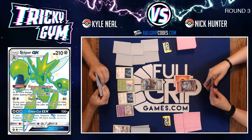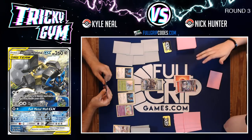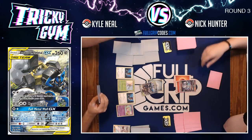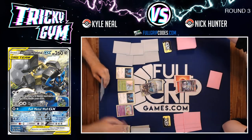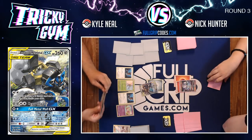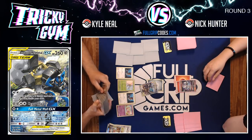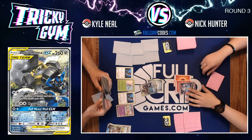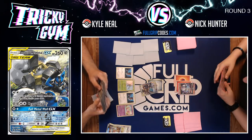Kyle runs Silvally GX in his deck and uses Professor Oak's Setup on the first turn — putting a Type: Null on the bench, getting a Scyther, starting with Lucario and Melmetal Tag Team GX as well. Kyle starts with Type: Null, a Mew, a shiny Scyther from Hidden Fates, and Lucario and Melmetal in the active. If Nick just found a Welder and a couple of fire energies, Lucario and Melmetal would give up three prizes. Nick opts for Bursting Burn to confuse Lucario and Melmetal and prevent the Full Metal Wall GX attack.